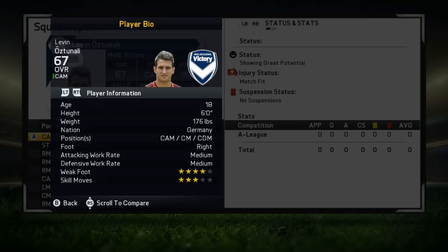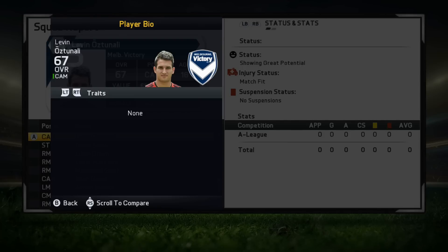Looking at his player information, he can play a wide range of positions, which has to be one of his best attributes. He plays center attacking mid by default but I think he fits best at center mid. He can also play center defensive mid. He has medium/medium work rates, is right-footed, has a four-star weak foot and three-star skill moves. He doesn't have any traits or specialties to start off with.